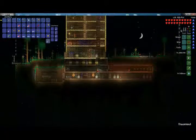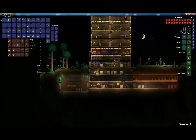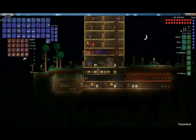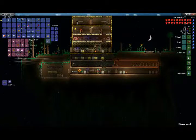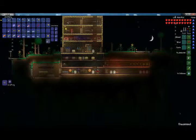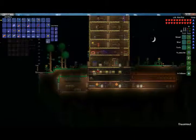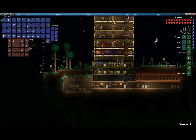So, what you're going to need to make the mechanical worm — first thing you're going to need is five iron bars, five copper bars, and also seven souls of night, and six rotten chunks.